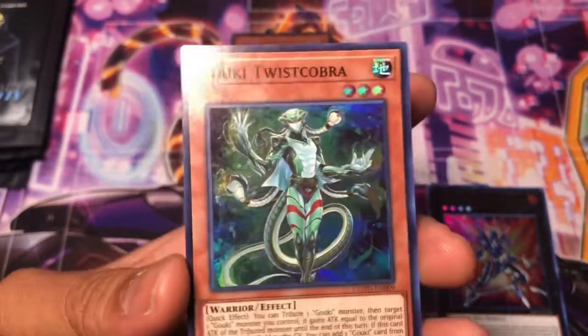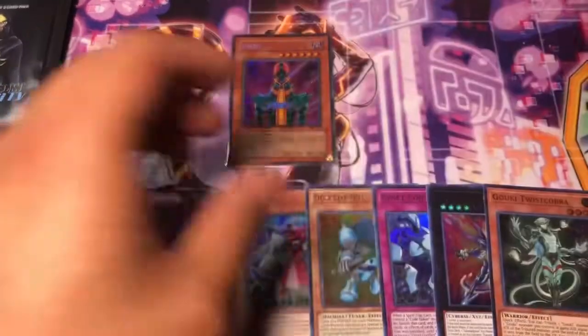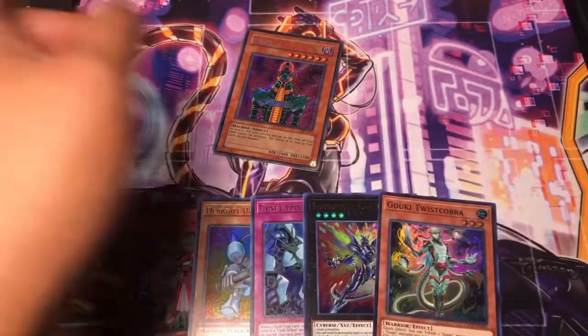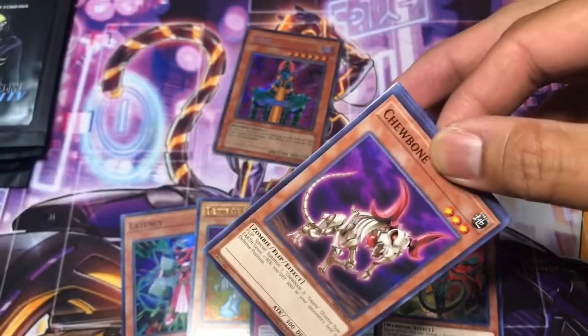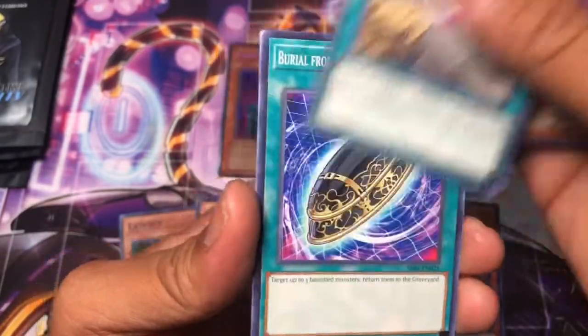Goki Twist Cobra — that's a super rare. Trippy Medusa-looking dude. I want to pull three chase cards in today's video, not just the one booster pack tin Jinzo. Even though Jinzo is crazy cool, especially for holo bleed.